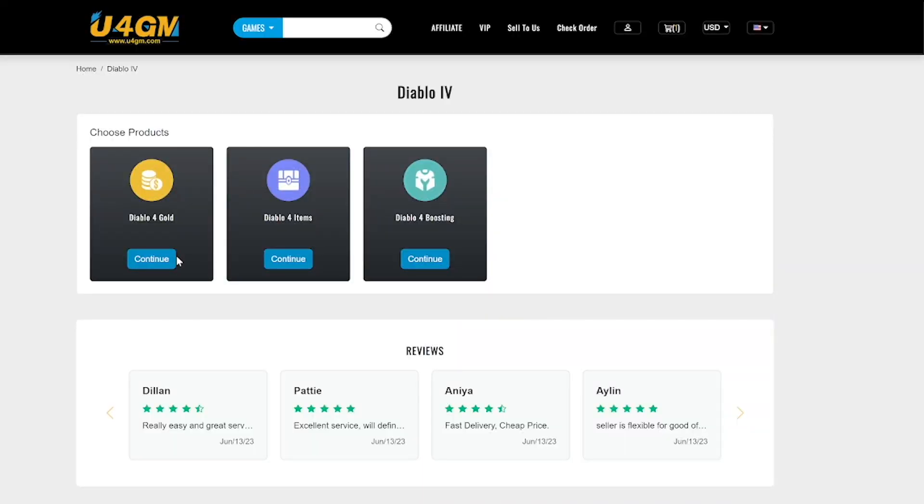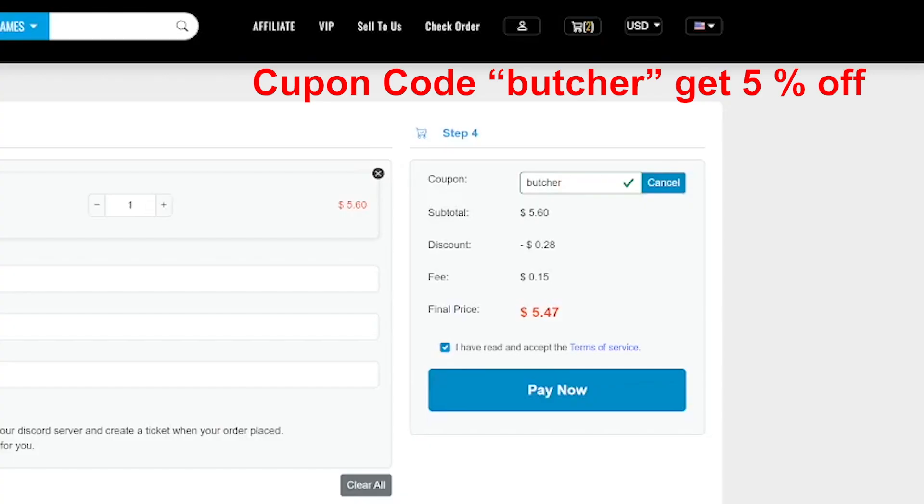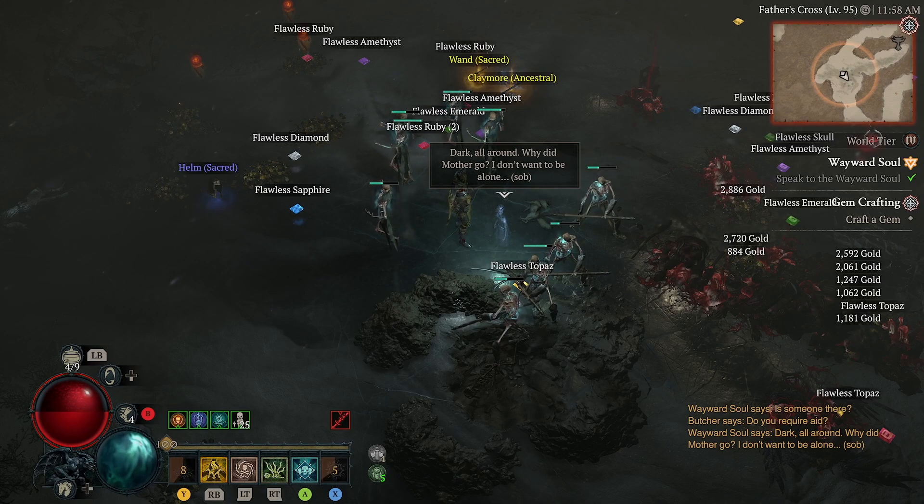Before we continue, quick shoutout to the sponsor. If you need some kind of help, these guys can help you and they will give you the lowest price on the market. Use the butcher code and have fun.